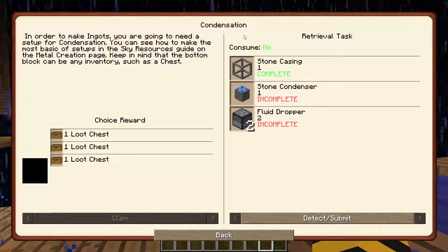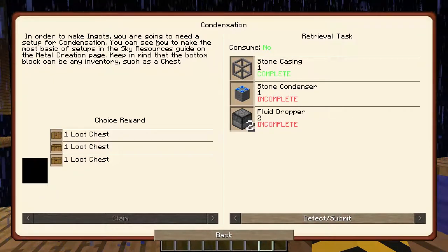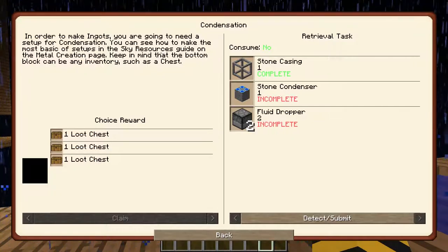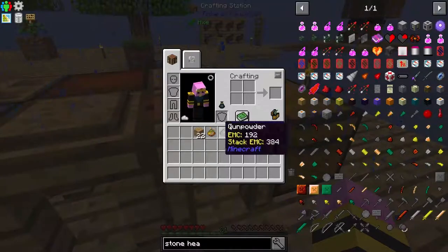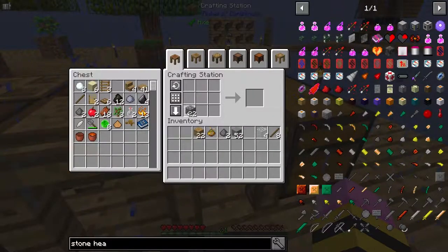For Condensation — in order to make ingots you're going to need a setup for condensation. You can see how to make the most basic setup in the Sky Resources Guide on the metal creation page. Keep in mind that the bottom block can be any inventory such as a chest. That should be about everything we need to get this entire setup working. I'm changing the setup in one small way — I'll explain that when I get there.